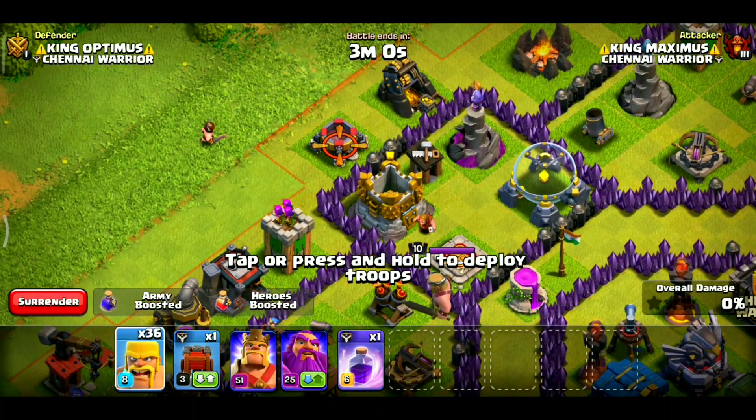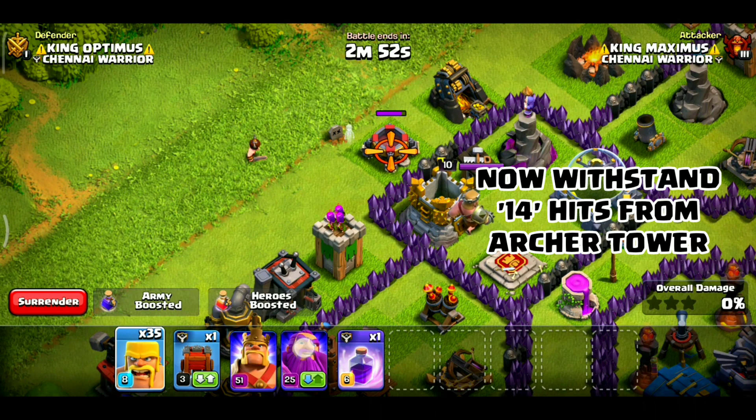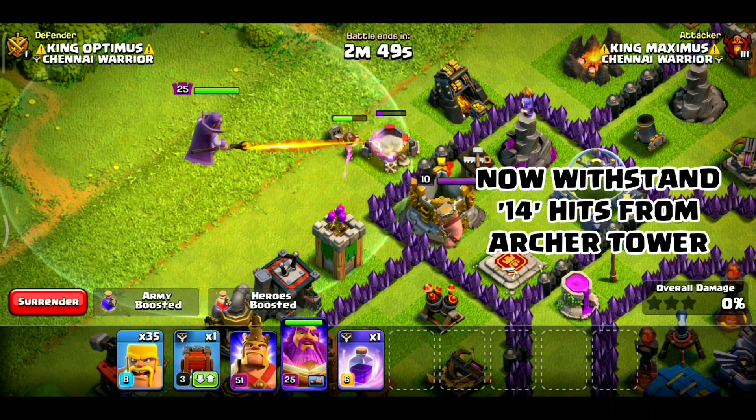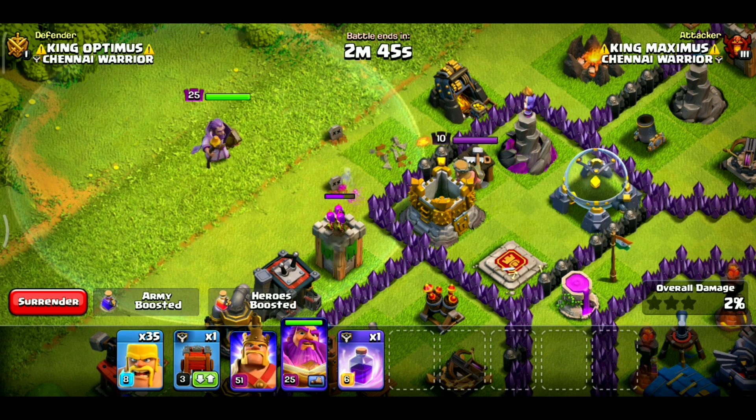Now, let's deploy a bar here. The R-set tower has 10 shots. Now, the R-set tower has 14 shots. The R-set tower has 14 shots. The R-set tower has 2 shots.